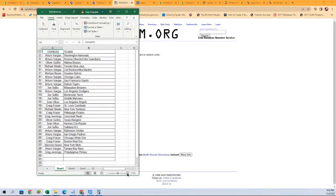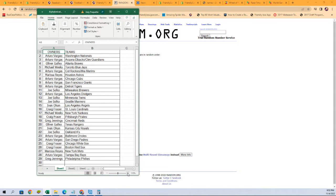Let's make that a little bit bigger, easier to see. Arturo V with the Nationals as well as the Arizona Diamondbacks and Cleveland Guardians combo spot. And then it goes all the way through down to Greg J with the Phillies. Any trades, go ahead and discuss them in chat.